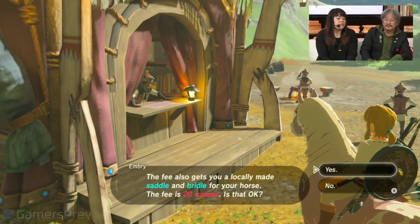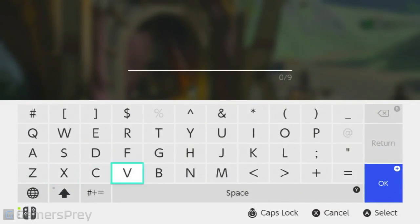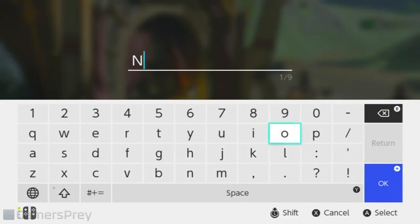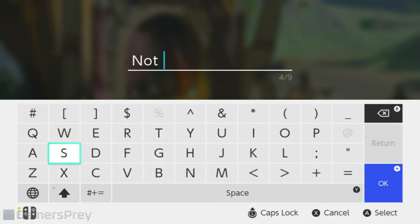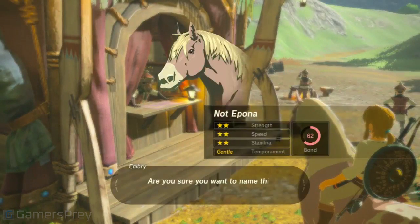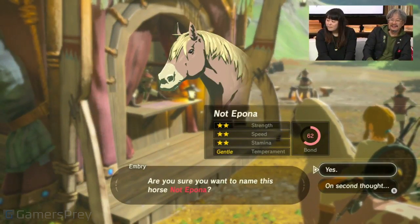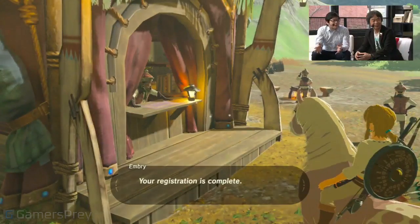Once you register the horse, when you're exploring out in the world and you get off the horse and don't know where it is anymore, you can go back to the stable and ask for your horse and they'll bring it back to you. You can also name it however you like — not Epona. This time around you can ride all different kinds of horses aside from Epona.